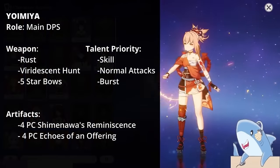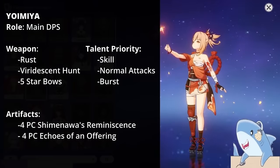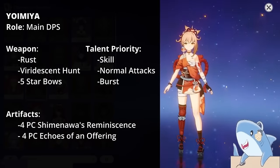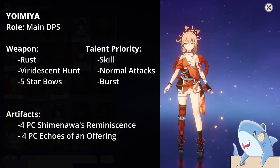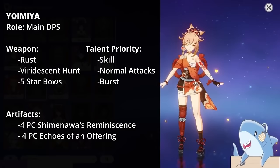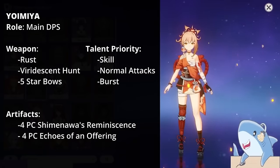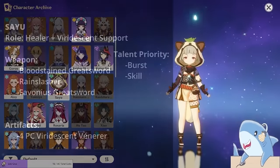Yoimiya. Yoimiya focuses on Normal Attacks, so build accordingly. For the weapon, use something like the Rust, which increases Normal Attack damage. Level all her talents, but the Elemental Burst is less important than her Skill and Normal Attacks. For artifact sets, the 4-piece Shimenawa works well on her, as does the 4-piece Echoes of an Offering, which increases Normal Attack damage. Like most on-field damage dealers, use a Crit Rate or Damage Circlet, Pyro Damage Goblet, and Attack Sands.